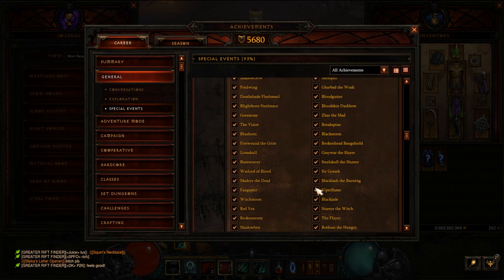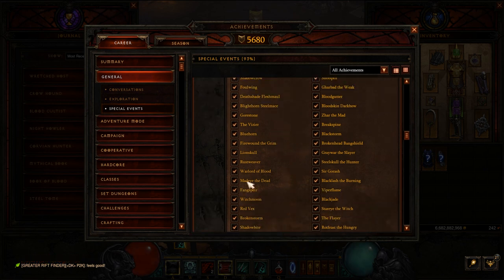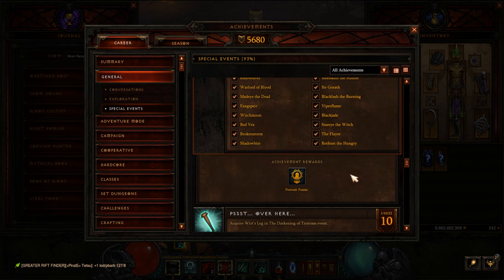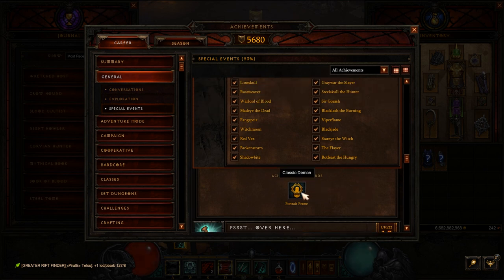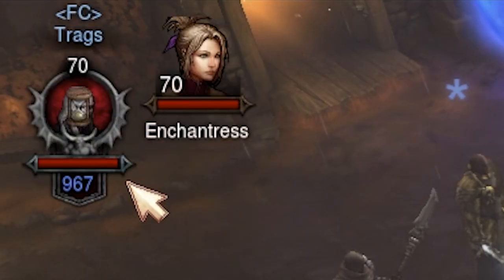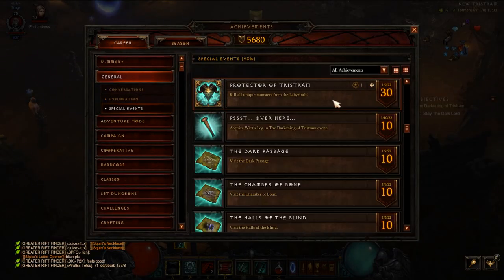You'll get a good chunk on your first playthrough. What I did was run through it three or four times, then looked up the five or six I was missing, noted which floors they were on, and went straight to the latest floor needed — no point going all the way to 16 if you don't need to. There are 16 levels total. You get the Classic Demon portrait frame which looks really cool.